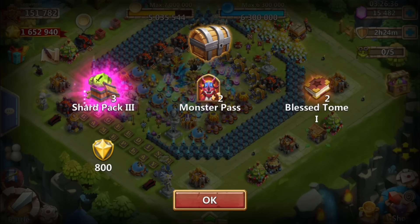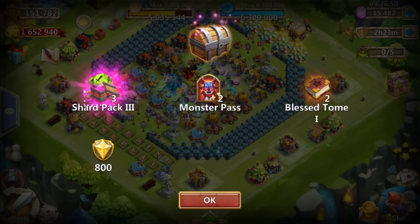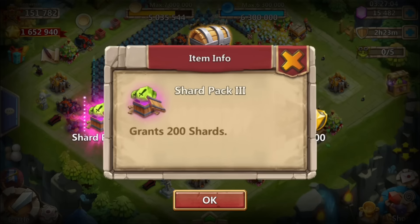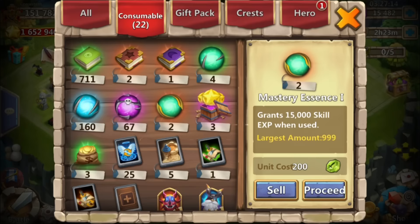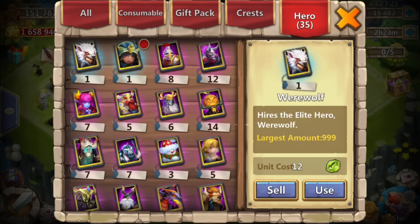Let's go ahead with lava chest 3. What are we going to get? Oh, we get shard packs — we get 3. Holy cow, do we really? Oh my gosh. Okay, 600. Pretty nice. Two monster passes, two blessed tomes, and 800 merits. Awesome. What are we going to get from this mythic though? Oh wow, we get seven of them. Holy crap, that is a lot. Oh my gosh, we got 10 of them. What do we get? 2,000 shards out of that. Wow, really awesome rewards.